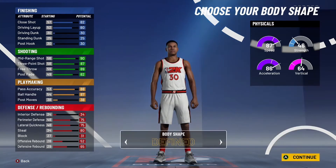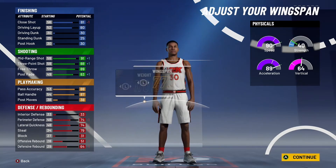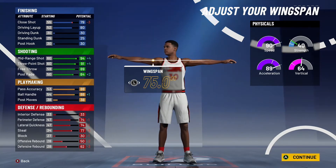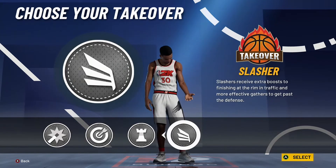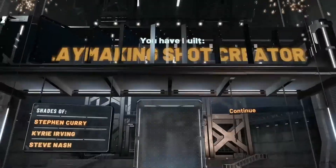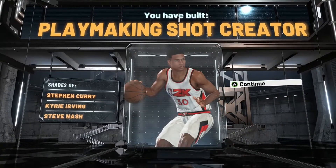For body shape, go six foot three, lightest weight, and minimum wingspan. This only brings down a bit of your defense and close shot, but everything else gets boosted. For your takeover, personally for Stephen Curry it'd be one of these three — not slashing. I'll probably go with sharp. This build is a playmaking shot creator, similar to shades of Stephen Curry, Kyrie, and Steve Nash.